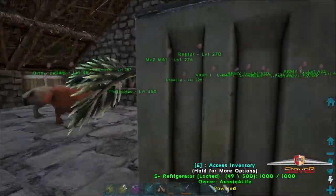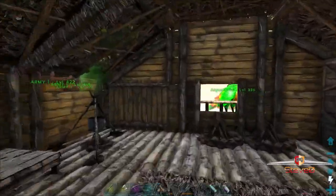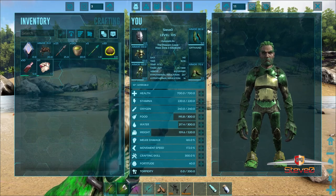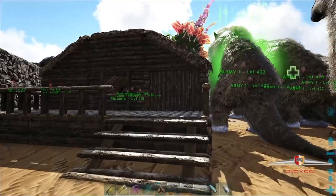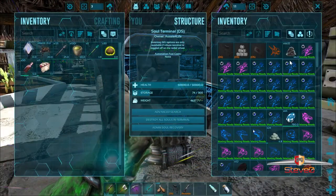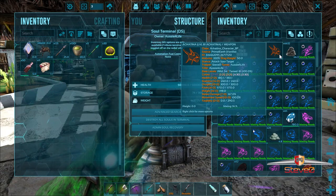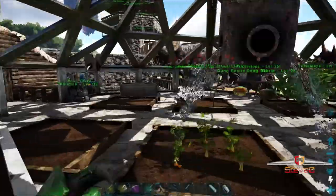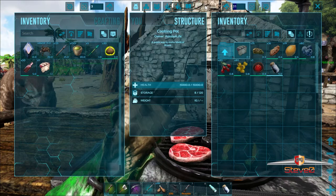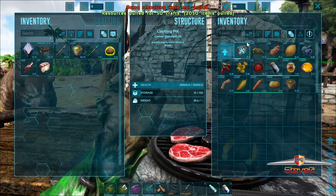So this episode we're going to go up the mountain and get ourselves an anky so we can harvest the metal. I've already got a basic saddle for him. We might tame up another snail - I have one snail at the moment working hard for me. We've probably got enough for two saddles but I'll top him up with two or three more. I've only got 11 cakes so let's make up some more - let's go for a full stack of 50.